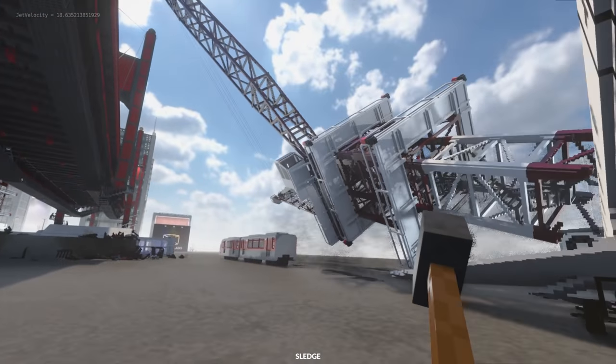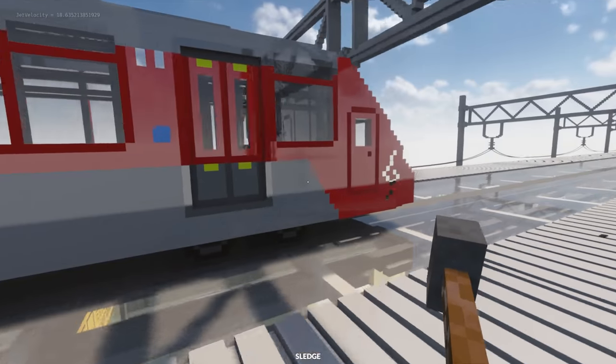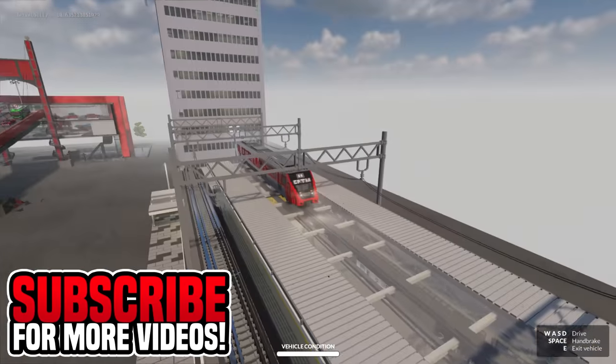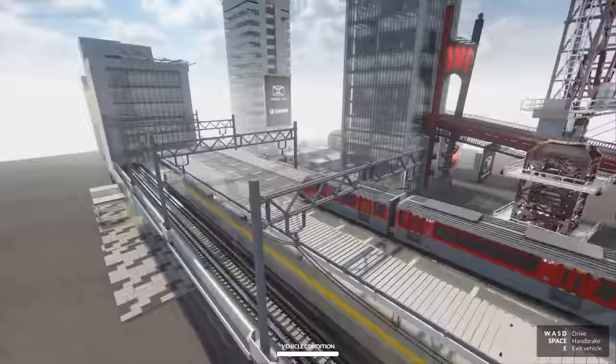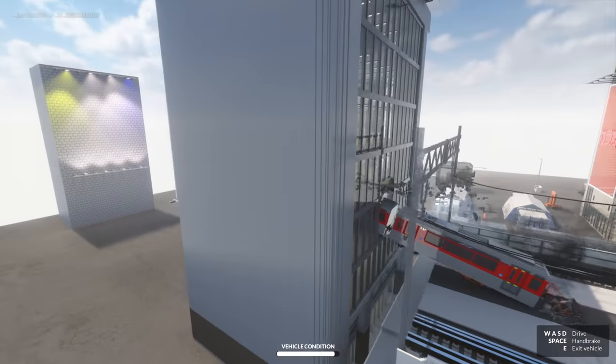I've just taken down this giant crane right here. Well, that didn't last very long. But this vehicle right here is lined up perfectly with the building over there. So I say we go ahead and ram it into there. Let's activate the thrusters. Here we go, straight into the building.